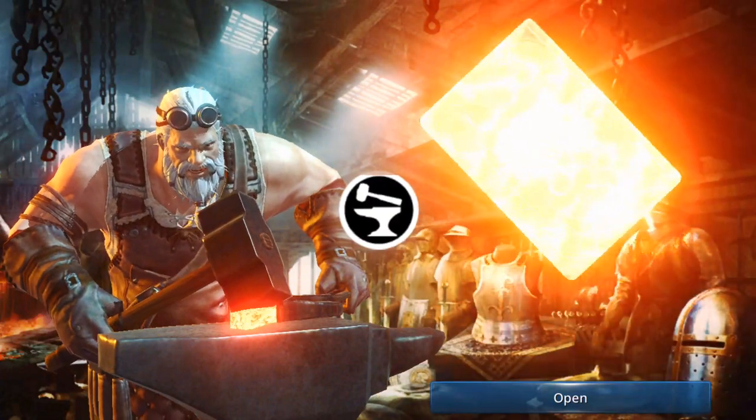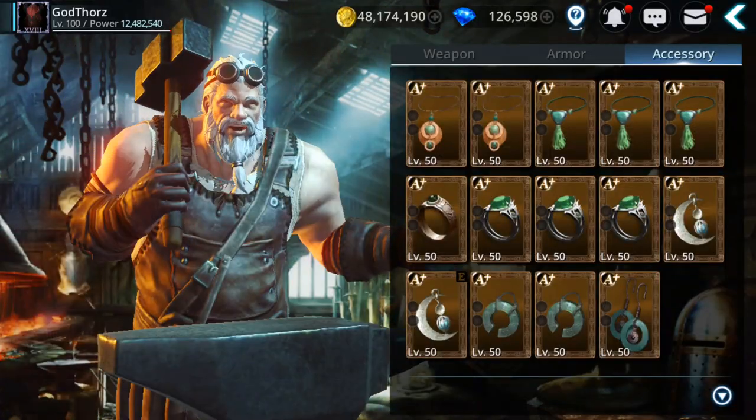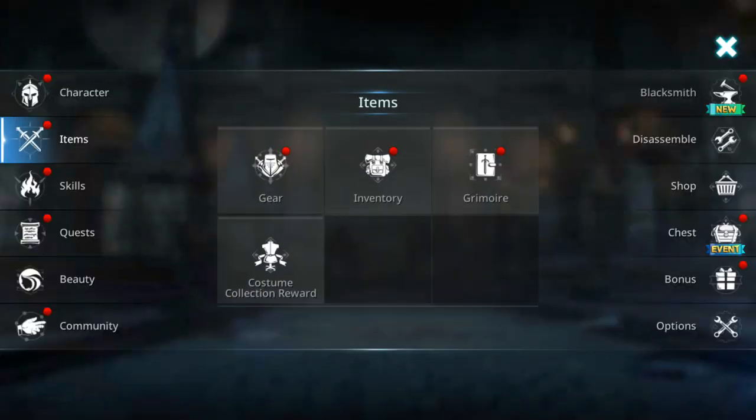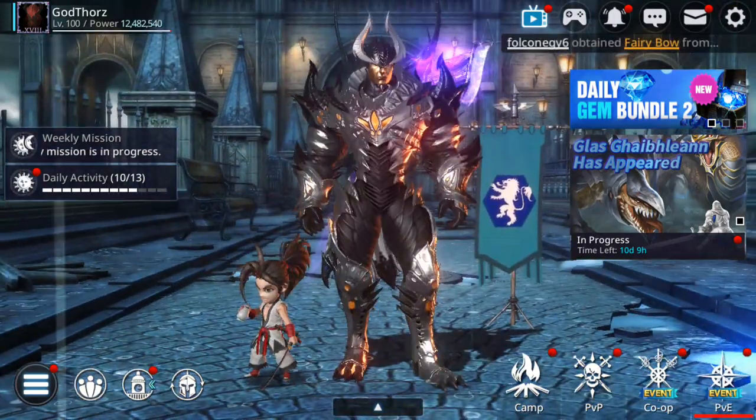It's important to get rank B or higher because from rank B onwards you have a chance for great success when disassembling. I got one rank B — so that's another way to get rank B gear for disassembling.